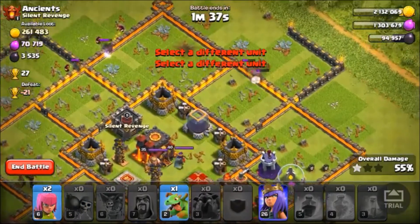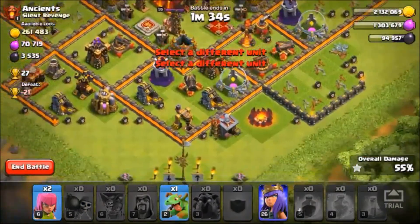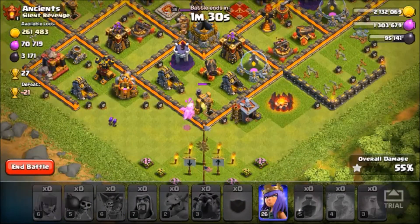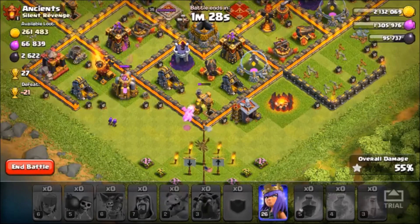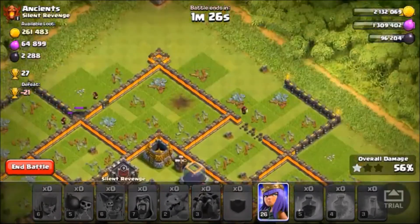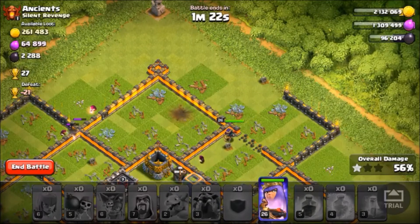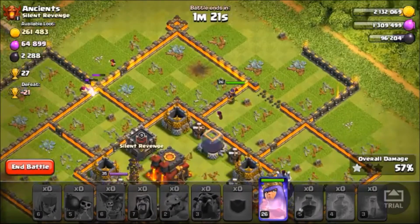Now we've got a spot for the queen to go. We're just going to go ahead and take this dark elixir camp as well as this elixir storage. Perfect — the queen's going to go for the gold storage first. I'm not complaining, you know, do what you want queen, get that loot.